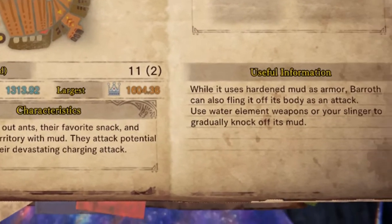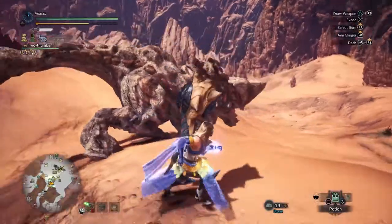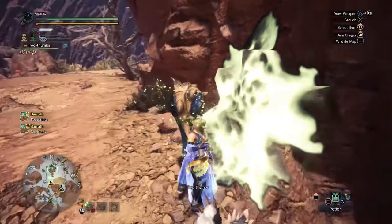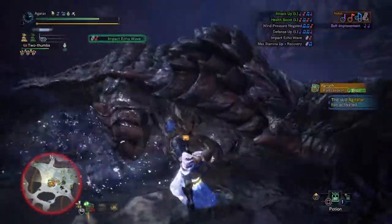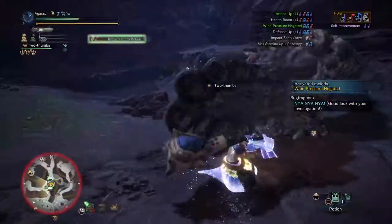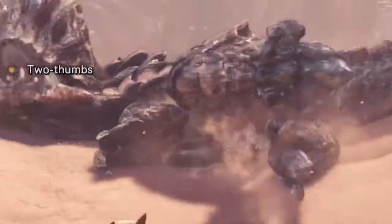For our first kill we selected the Baroth. The worst part about the Baroth is actually searching for him — it can be difficult, but if you know what to look for, you're gonna find him really fast. As a hunting horn user, you're going to want to aim for its legs. Your horn will not only sing a lovely tune as you savagely bash into another living creature, but you'll also do damage to his knees.